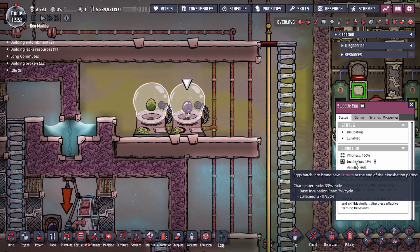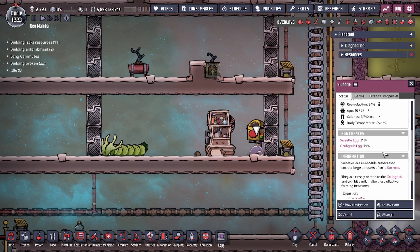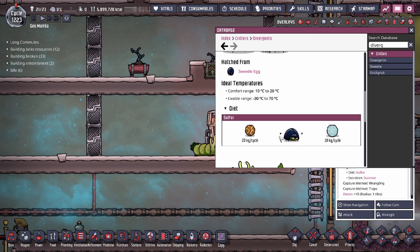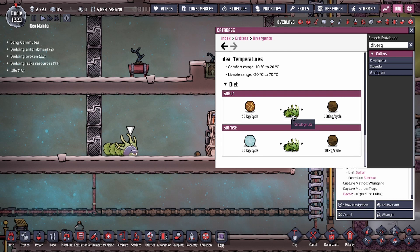Both the sweetle and the grub grub can consume sulfur. Going to the database, we'll see that the sweetle will convert 20 kilograms of sulfur into 10 kilograms of sucrose on a per-cycle basis. With this limited diet, you need to have sulfur in order to ranch these guys and keep them fed. Of course, if you don't feed the tamed critters they're going to starve, and that's a bad thing.